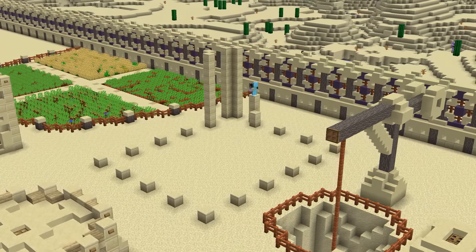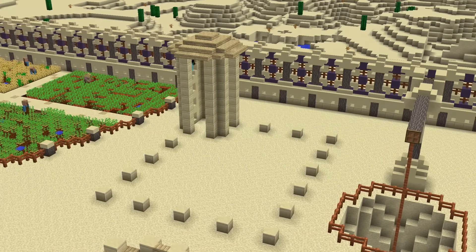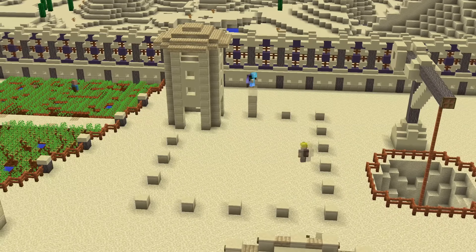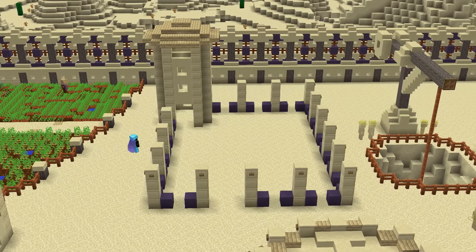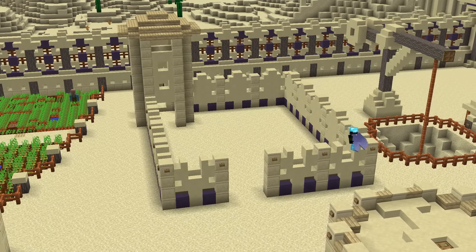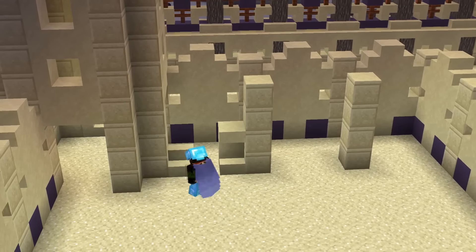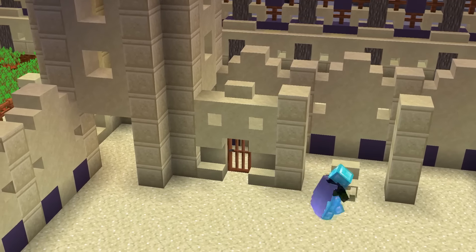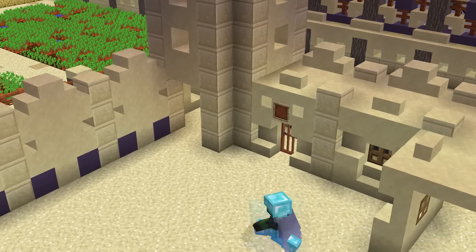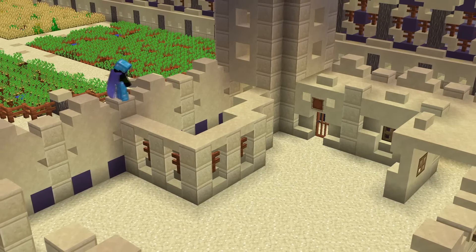For this barracks design I'm doing something a little bit different. We've got a whole miniature castle of sorts going on — a wall around the outside with a tower included, and on the inside we're going to split it up into different parts: sleeping arrangements, the guard tower, and some training rooms. It doesn't look amazing because we have to use sandstone — if I was able to use wood and stone and other medieval materials I'd make it look a lot better — but I think it's kind of cool and something a little bit different.